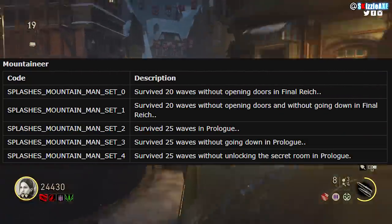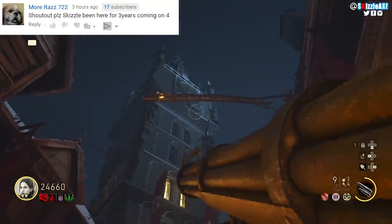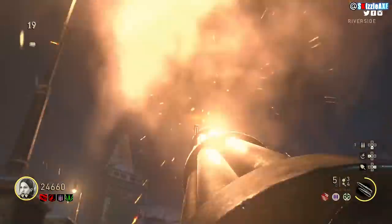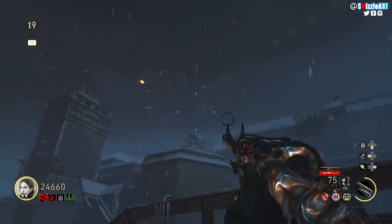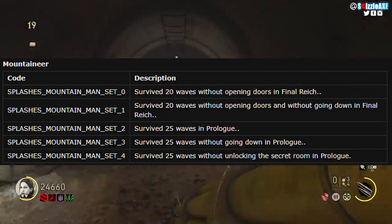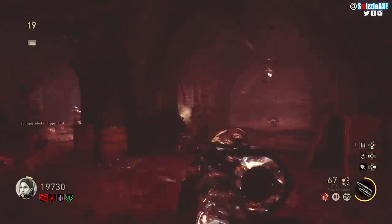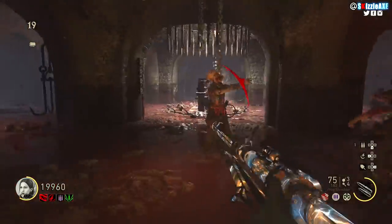The next step is surviving 25 waves in the prologue — yes, the Groesten Haus — and in that one you only have the MP40, so it can be a little tricky. The fourth one is surviving 25 waves without going down in the prologue, so you can do both in one game just make sure you reach round 25 without going down. The last requirement is surviving 25 rounds without unlocking the secret room in the prologue — basically don't shoot the ladders to complete the mini Easter egg, which would unlock the mystery box room.